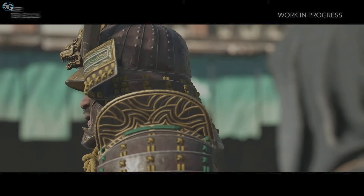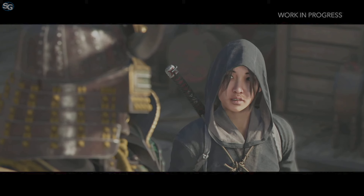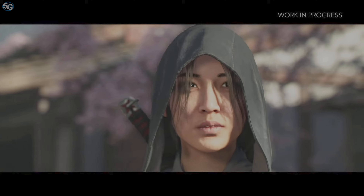You can choose between Naoe, being more stealth oriented, or Yasuke, being a bit more focused on fighting. 'Don't worry. I won't be alone — it'll be me and the shadows.'